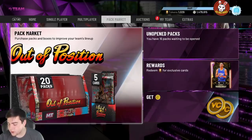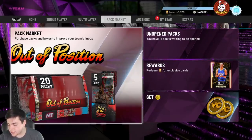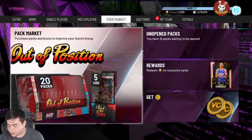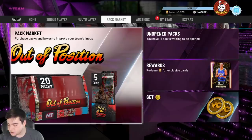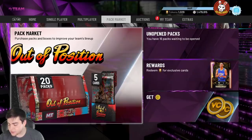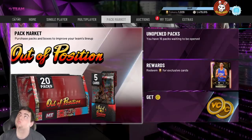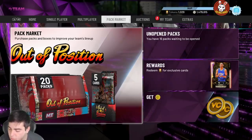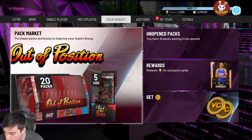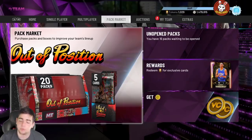Now we got Spencer Haywood — I heard he's good but he has no Range Extender. He has an 84 three-point shot and he's a Power Forward / Small Forward at 6'8". He has 95 driving dunk, 97 standing dunk, 95 speed, 90 speed with ball, 92 block, 94 perimeter defense, 85 steal, 94 interior defense, and 98 rebounding. This card is really, really good — 99 overall.